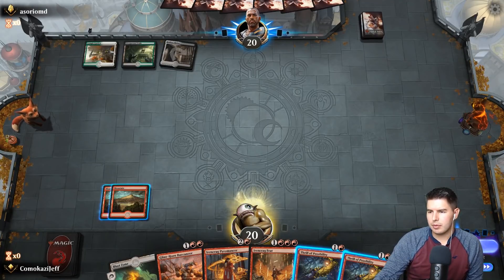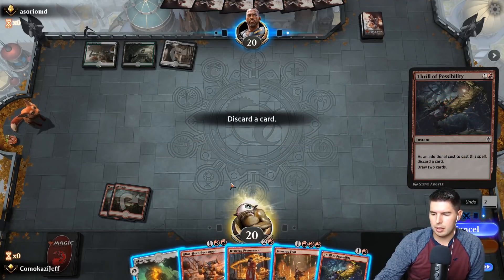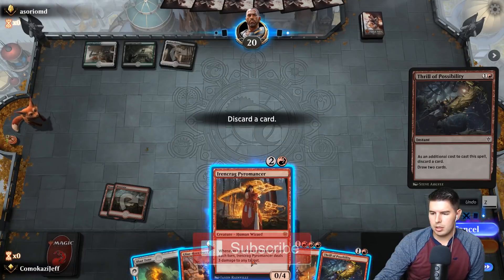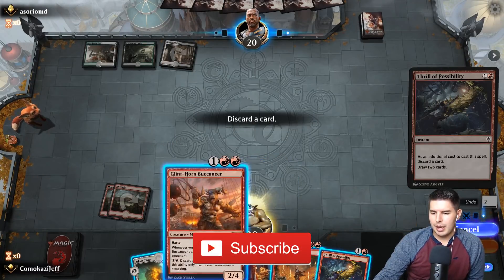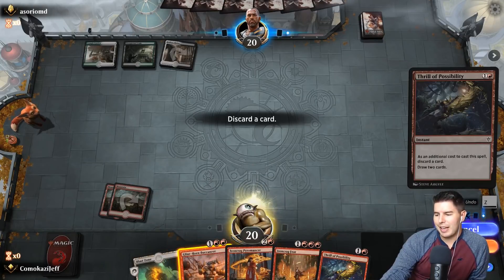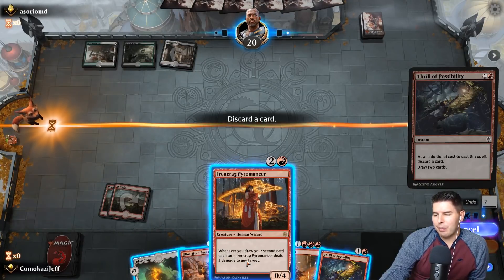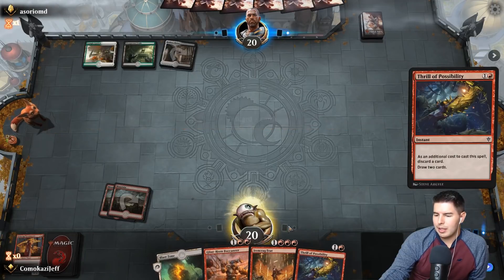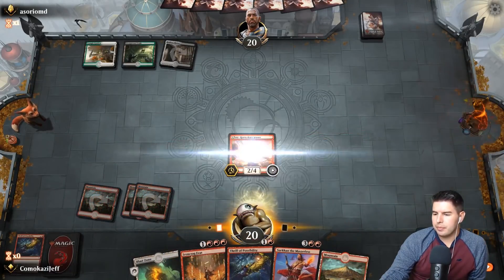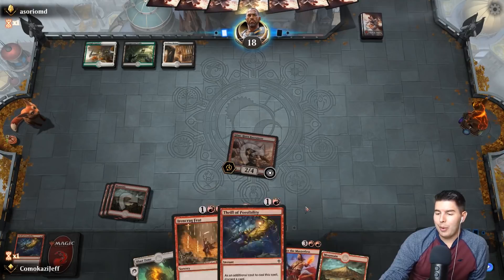Let's draw cards and try to find something. Drop Glint Horn Buccaneer — this is a hard choice. If we don't hit anything we're in trouble. I'd rather have the Buccaneer to keep digging more often. Swing in, down to 18, pass the turn. We're looking to draw Dracuseth here with Iron Crag Feet. Spend your removal now please, Verasca — all right, not that kind of removal.